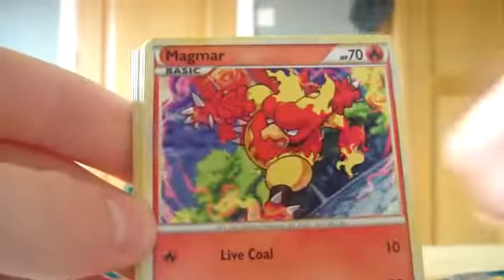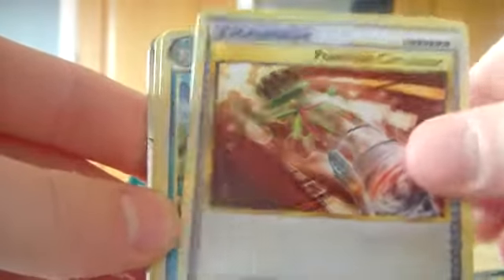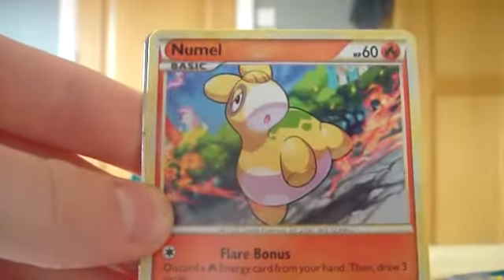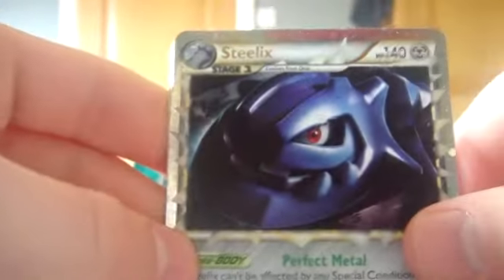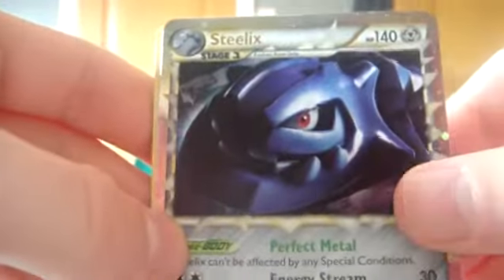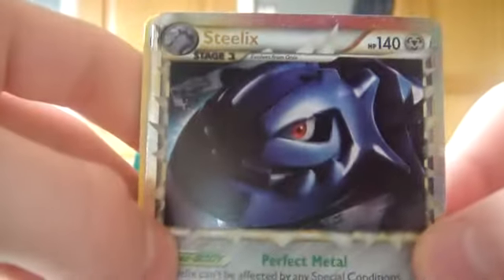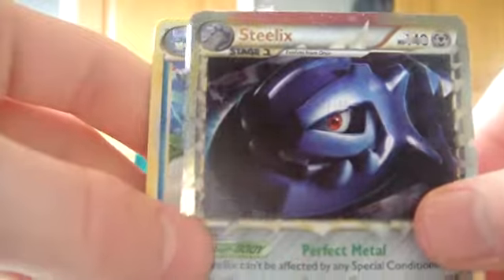So we'll get this Crobat pack open next. Still going pretty well for time so hopefully we'll be able to get all the packs open in this one vid. In this pack we have a Beldum, a Magmar, Spearow, a Weedle, Aipom, Pokemon Circulator, a Wartortle, Noobull, and — oh that's nice — a Steelix Prime! That's a really sweet Prime to get. Steelix and Crobat so far Prime-wise, and they're two of my favourite ones in this set — really sweet card, probably my favourite Prime from the set actually. And our rare is a Blastoise — that's a sweet rare to get as well.